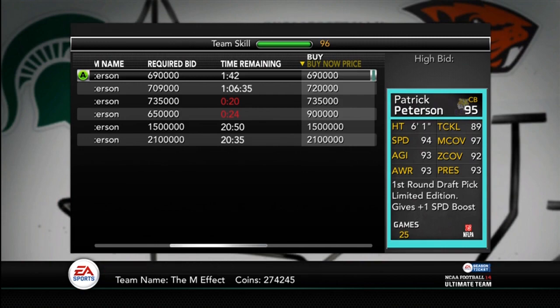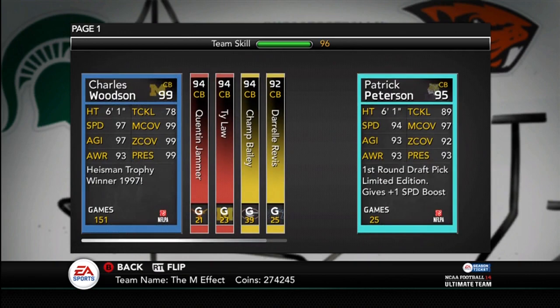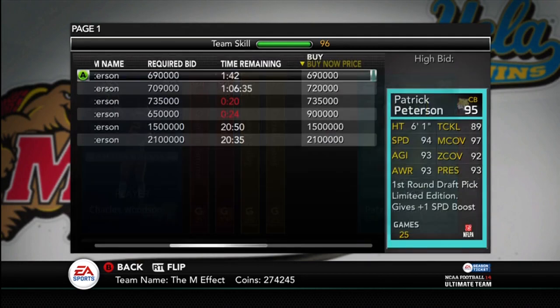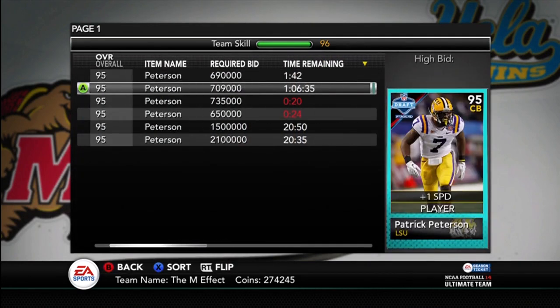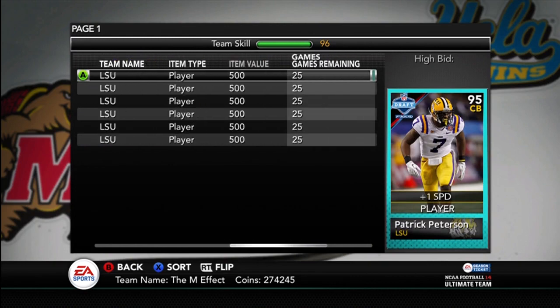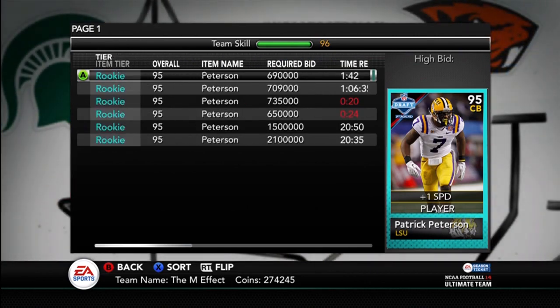Best boost available. Let's compare him up against Charles Woodson — pretty much the biggest comparison you want to make. Almost there in man coverage. Press and zone are close. Tackle — he's got way better tackling, 11 better. A little slower, a little less agility, same awareness. But for his price, I wouldn't pay it. I considered paying about $500,000 for him, but anything really over that and I'm not going to play him.